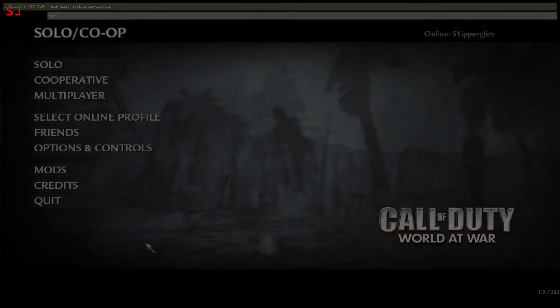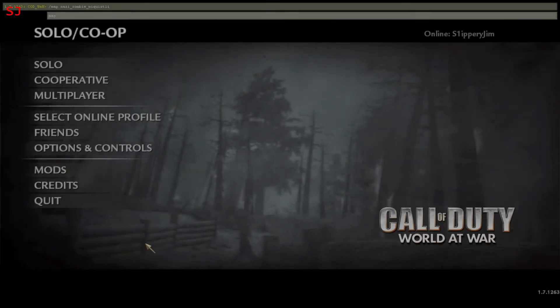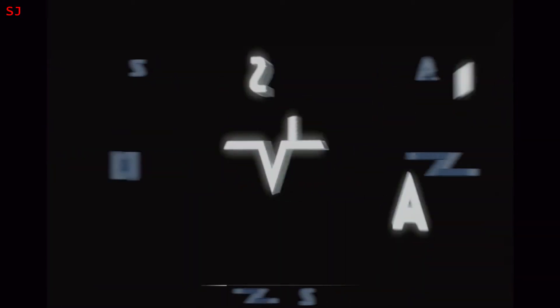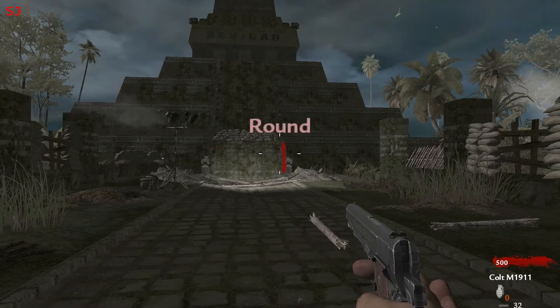Greetings, Zombie Slayers. Slippy Jim here, bringing you some Call of Duty World at War on PC custom zombies. The map we're going to be playing today is called McQuistly. McQuistly is apparently the Aztec god of death — one of many, no doubt. They were a pretty bloodthirsty bunch.